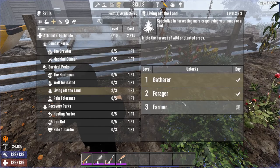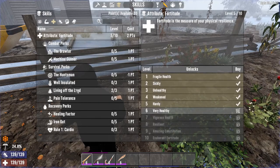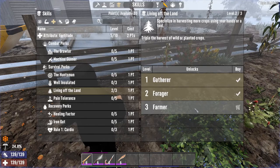Farm plots will cost 50% less to craft. If we select that one and go back, as you can see now it is 50 clay, 12 nitrate, 5 rotten flesh, and still 4 wood. Then last but not least is the level 3 Farmer. This triples the harvest of wild or planted crops, so immediately you do get more plants out of it. And we are going to grab that.